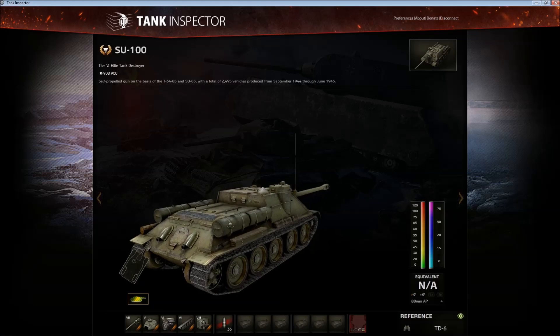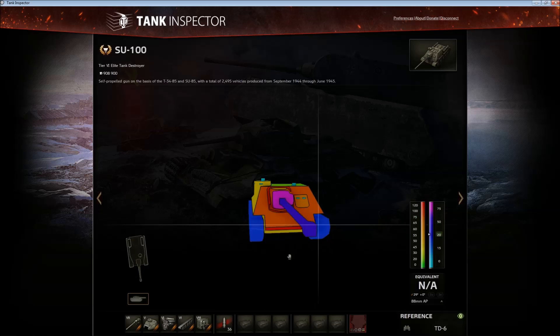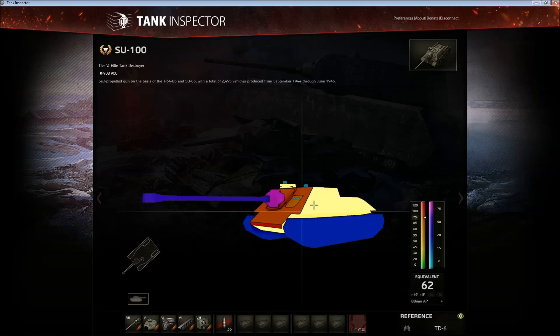Armor-wise, there's not much to talk about here, apart from the gun mantlet, which is made out of Stalin himself. This gun mantlet is fucking ridiculous. The gun mantlets on all the Russian TDs in the high alpha damage line have just a stupid amount of armor. But other than that, the tank is basically a tent, so don't expect to bounce much.